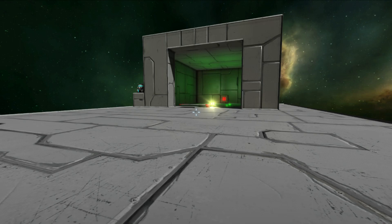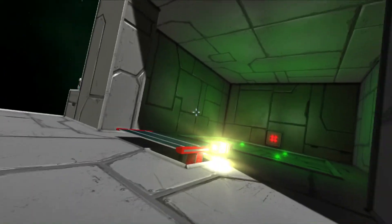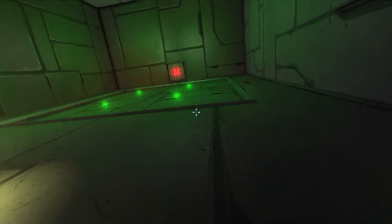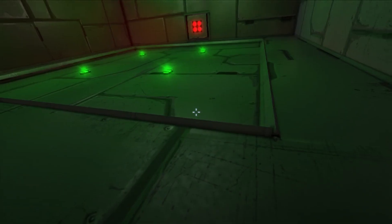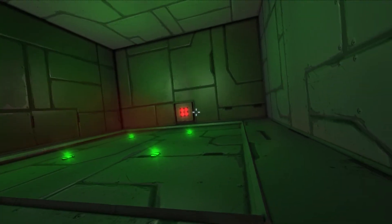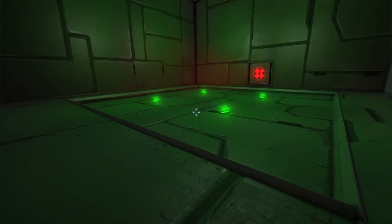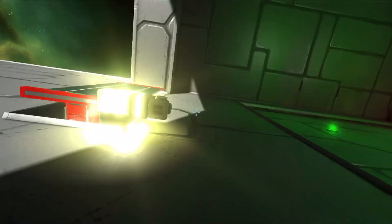Welcome, hearties, and welcome to a Space Engineers automation video. Today I have for you the automatic elevator, which when you enter the elevator shaft from the top and want to go down, you will not have to leave the cockpit. All you have to do is fly in, wait for the red lights to turn off — which will be very quick — and land on the platform, and the elevator should go down. There are no inputs you will have to do yourself. It's a pretty cool system.